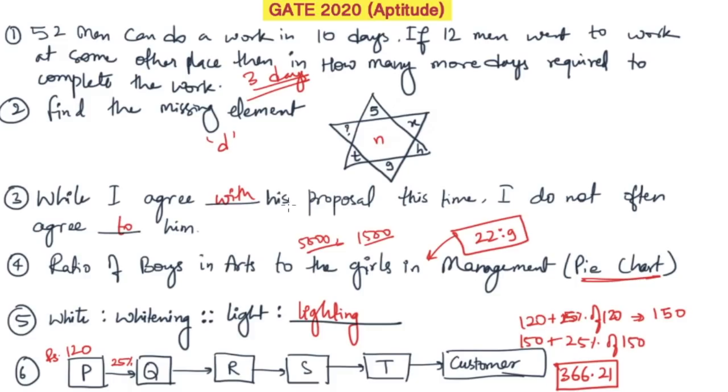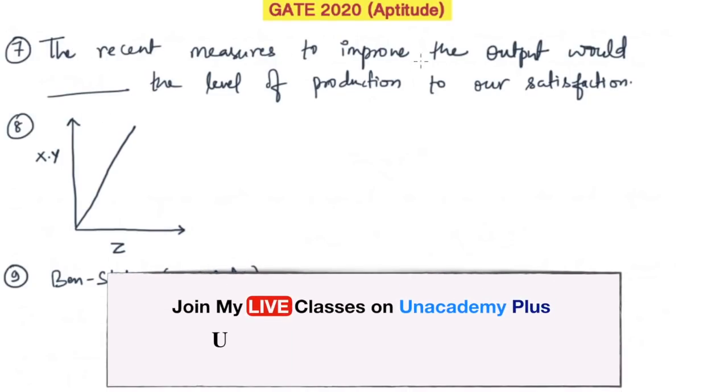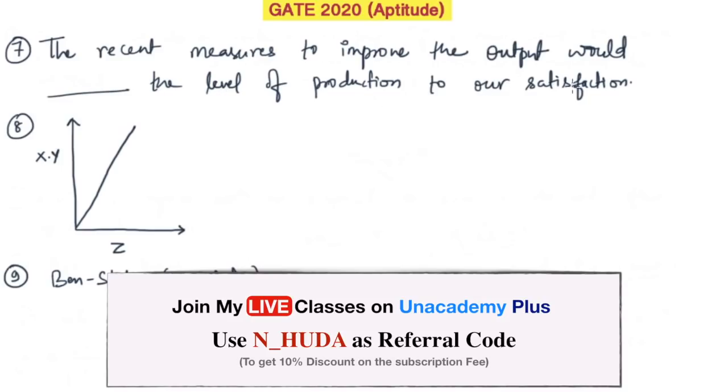The next question is from the English part. It says: 'The recent measures to improve the output would ___ the level of population to our satisfaction.' The options were increase, speed, decrease, and equalize. The correct answer should be 'increase' — that's straightforward.